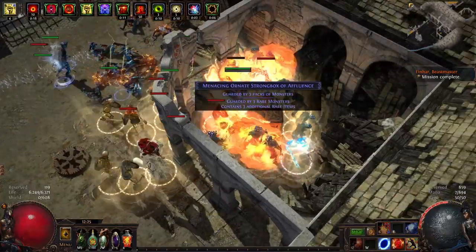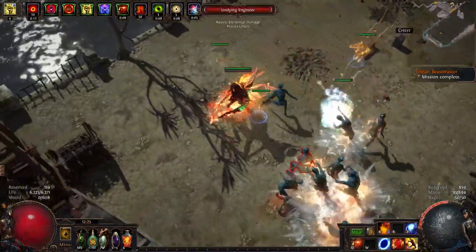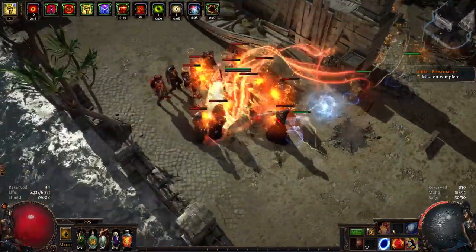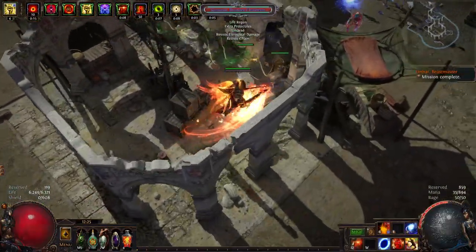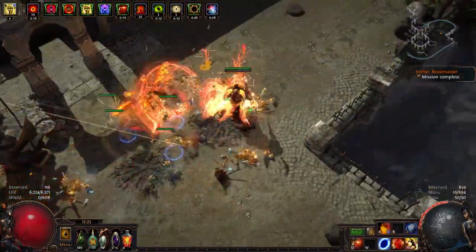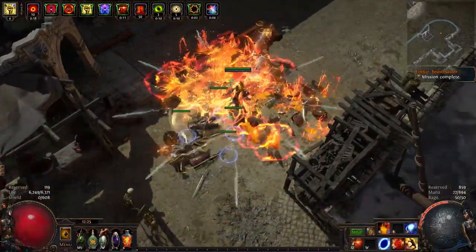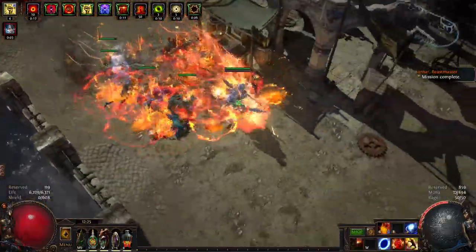Molten Strike Juggernaut is an all-time classic. We utilize endurance charges in addition to items that grant us benefits based on how many of them we have, to reach a crazy amount of damage and overall survivability without having to invest too much. Molten Strike is also one of the best skills in the game for clearing packs. It scales with attack and area damage, which leads us to the ascendancy and how it helps with scaling all of these things.